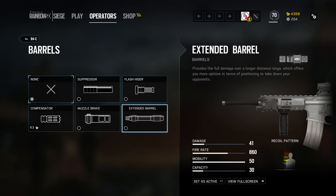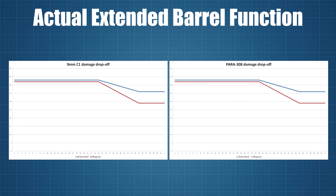So let's start out by understanding how the extended barrel works. The in-game description still claims that the extended barrel provides full damage over a longer distance range, and as I demonstrated in my first video on this topic, this is incorrect. The reality is that with the extended barrel, damage drops off from exactly the same distance as without it, and the only difference is that the minimum damage is raised, resulting in a flatter drop-off. Max damage is not affected and we just have less drop-off with more power at distance.